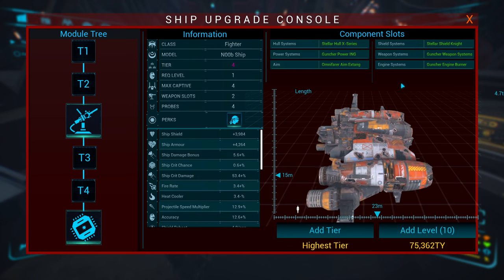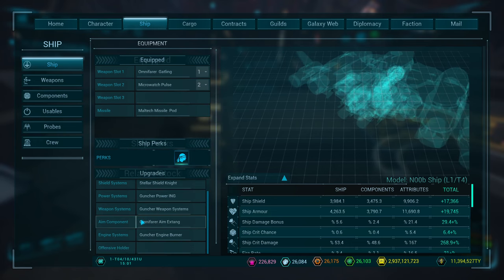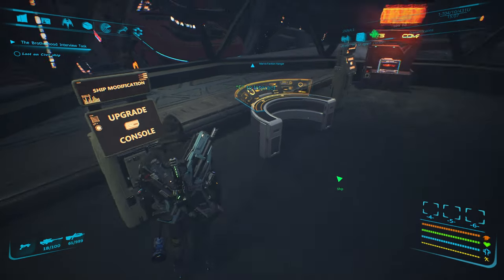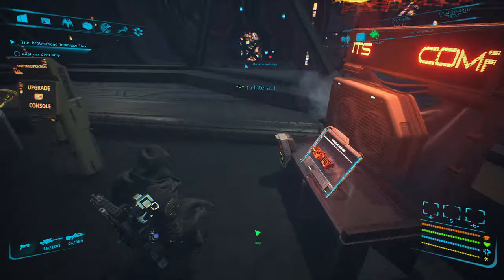So now I have an additional slot. Again, it doesn't show up here, but if I go on to the ship itself, we now have three weapon slots and we now have an offensive holder available. This is how you can then go over to a component. I'm not going to use these because I have access to legendaries, but you can click on the offensive holder and add a completely brand new module that didn't exist before now that I upgraded the ship.